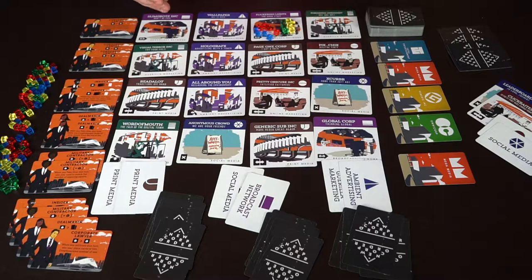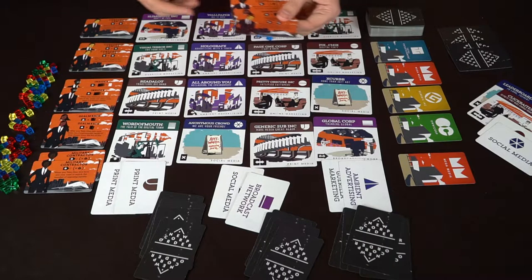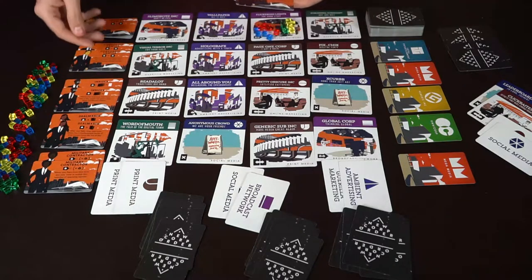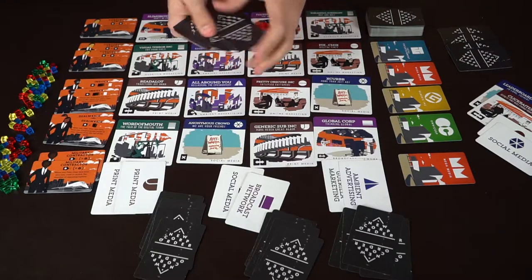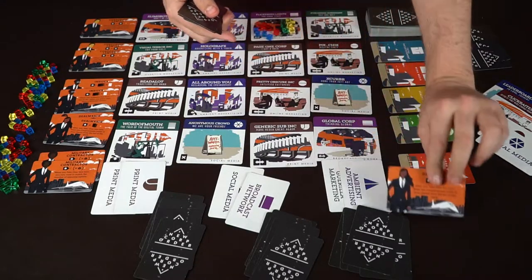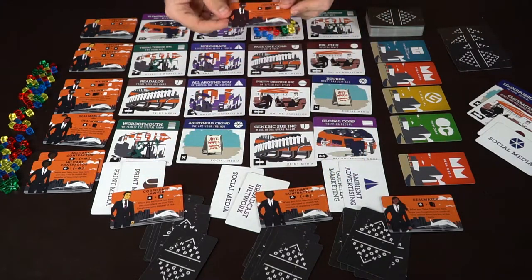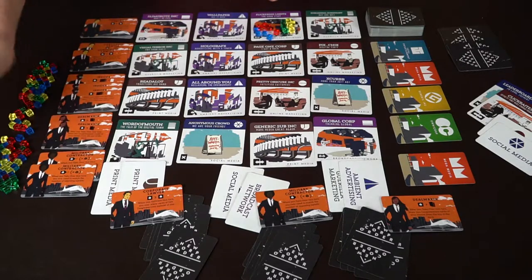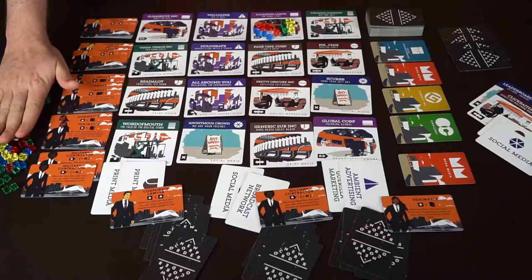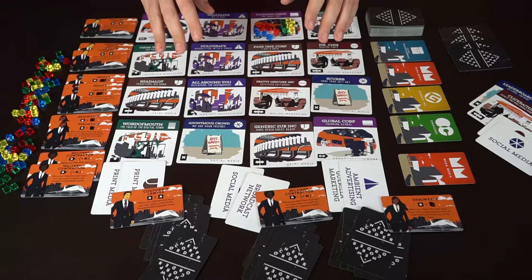You're also going to deal out these special cards based on number of players — X minus one, X being the number of players. So in a three-player game, there's going to be two of each in the pile. You shuffle them up and deal them out to each player, and they'll remain visible so players can see. You're also going to be getting influence cubes to use throughout the game, and those will be placed on the board to show whoever has the most influence.